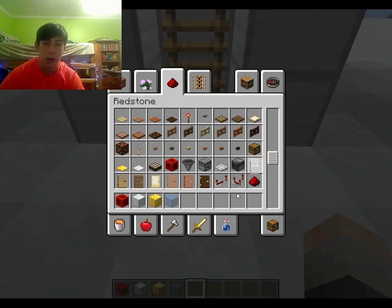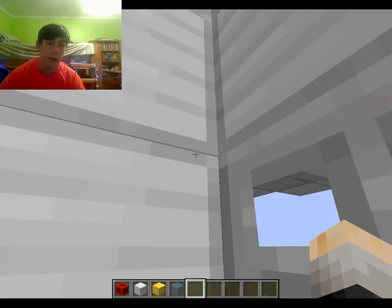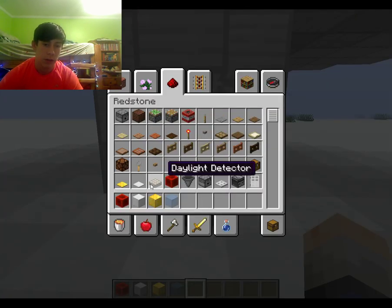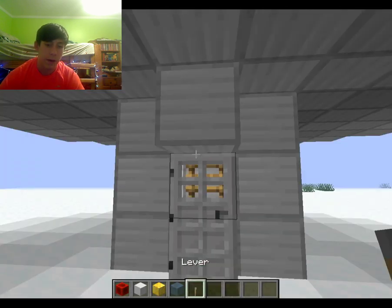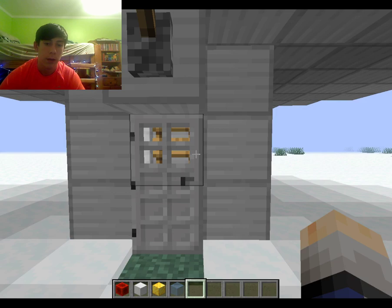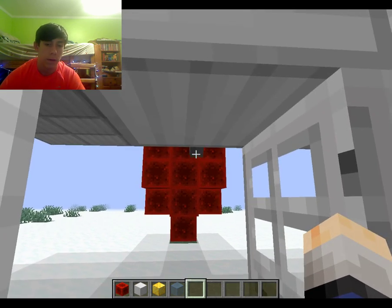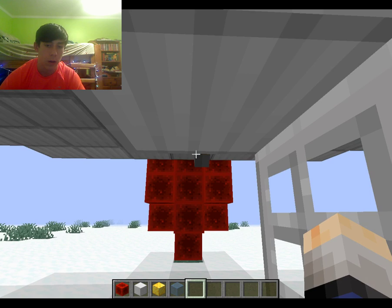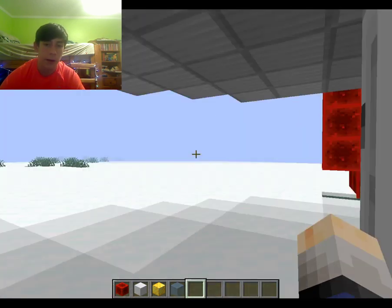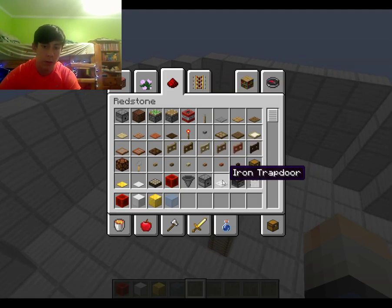And what else I could do is — that's a way better placement. Does that door open inwards? I'm going to put the lever up here. No, it opens outwards. Cool. So we got a lever that opens the door. I think I can even flick it closed from out here or from in here. But the ladder brings you up into the ship.